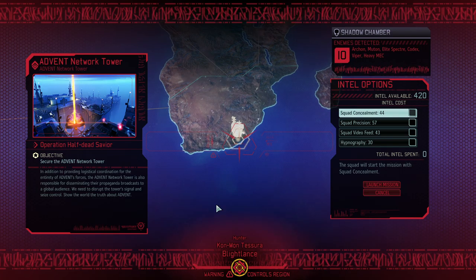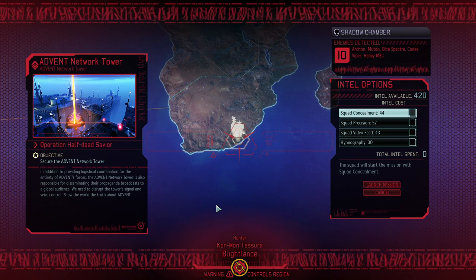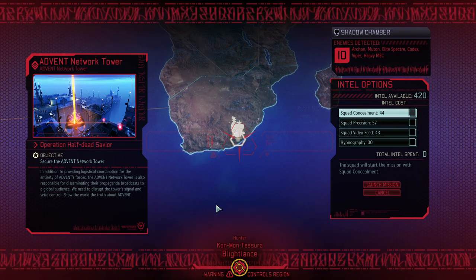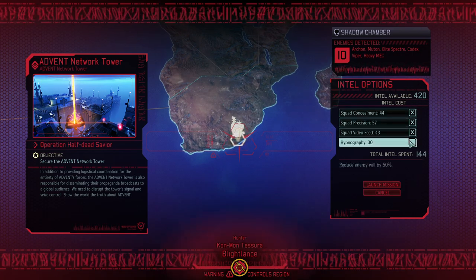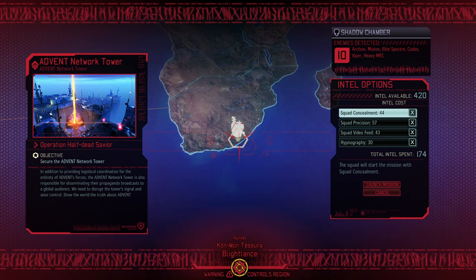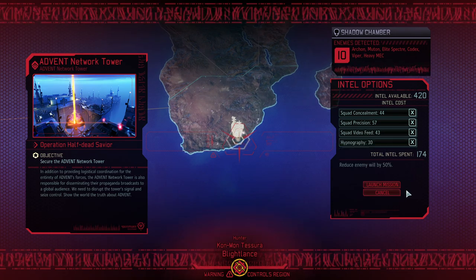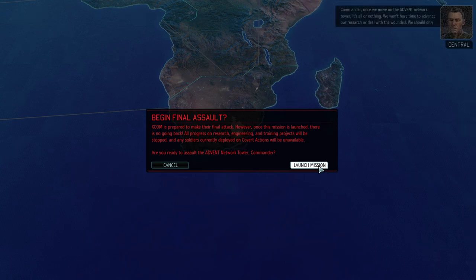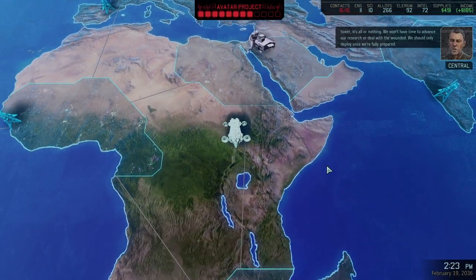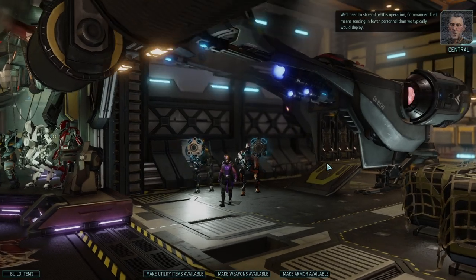Hello and welcome back to XCOM 2 War of the Chosen. My name is Saiken and today we're going to continue the Rise of the Robots campaign with probably the second to last mission — Operation Network Tower, aka Half Dead Savior. We're as always just allowed to take a few soldiers with us. Got squad concealment, crit chance increase, vision increase and will reduction of the enemy. That all sounds fantastic — we are more than ready to go.